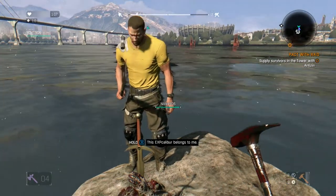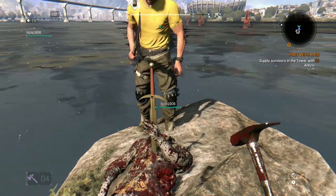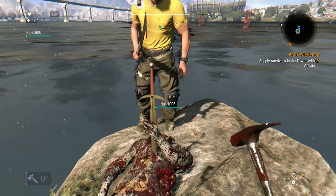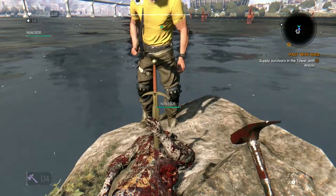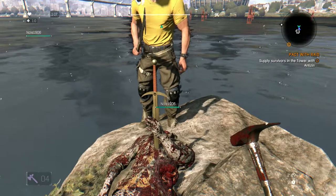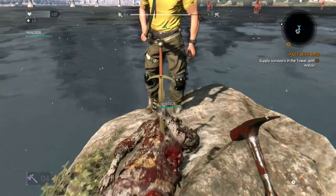So keep hold of X. I'm holding X, which has now come off my screen. Basically, what you've got to do is hold it for around a minute or so, and then that's how you prove that you're worthy to wield X per caliber. It's moving so slowly. It probably would have been wise if I did this so you can see what it does on my screen.